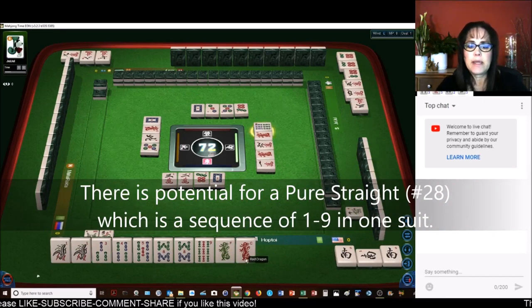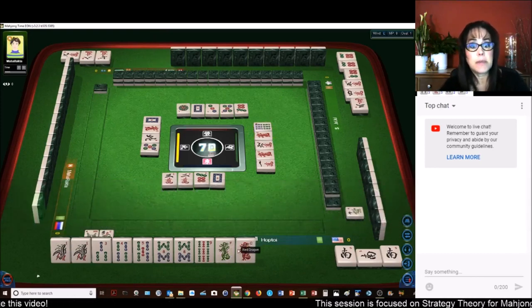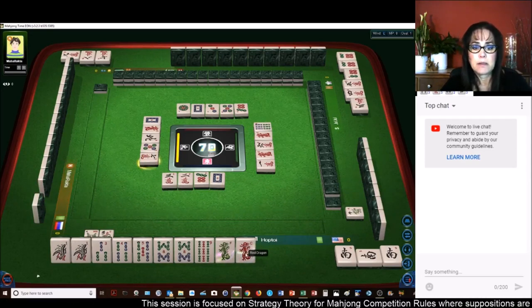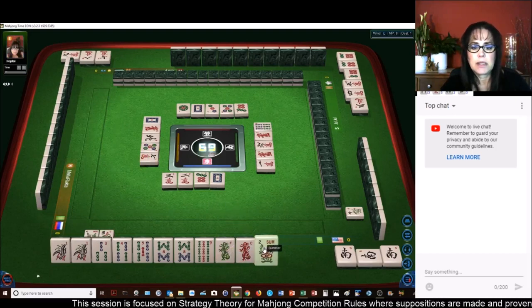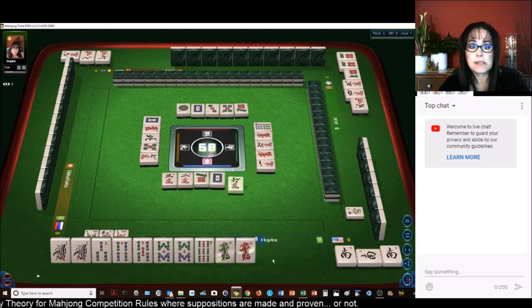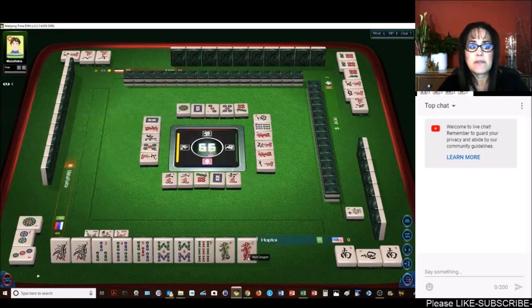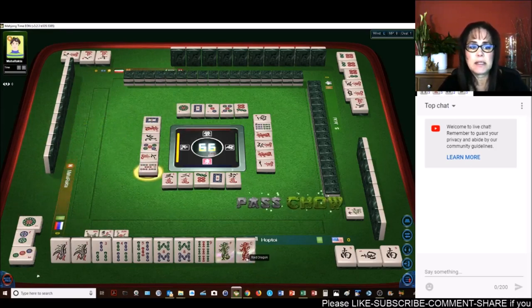Right now we have a Chao and 2 pairs. We need 4 sets and a pair, but you've got to have 8 fawn minimum. We got another flower, which are bonus points — these cannot be included in your minimum points. This Red Dragon will be a good discard, but I want to discard fresh tiles. If this Red Dragon is a good safe tile, we can discard it any time. I am not going to Chao on that.